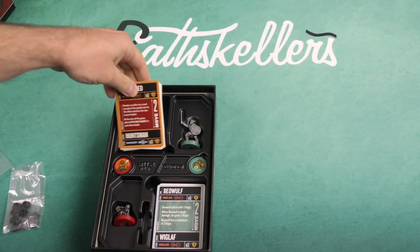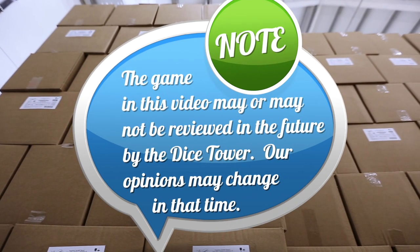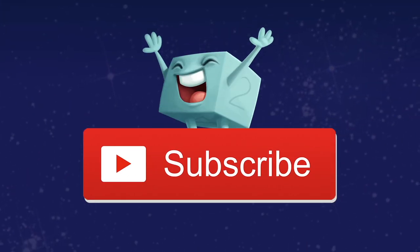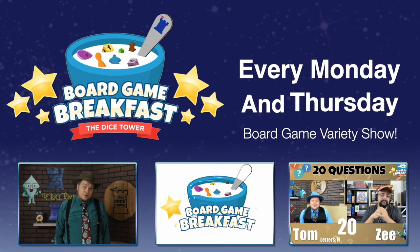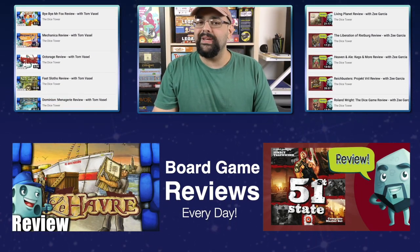I think that gives us a pretty good idea of what we're going to find inside the box of Unmatched: Little Red Riding Hood vs. Beowulf. Thank you for watching another Dicetower Daily Unboxing. We'll see you next time, bye!